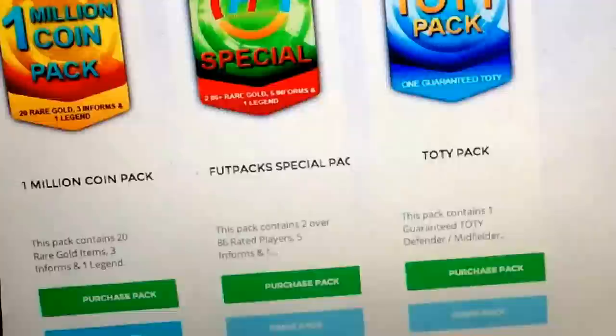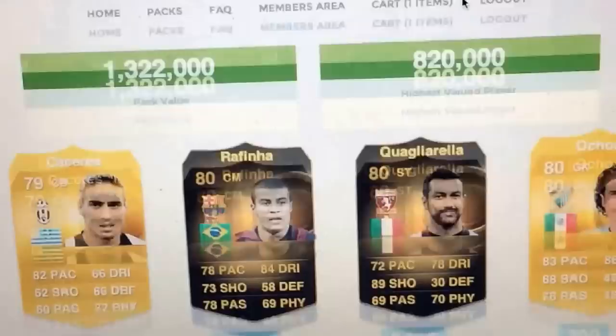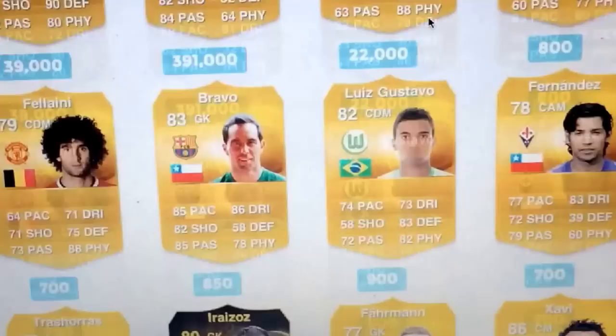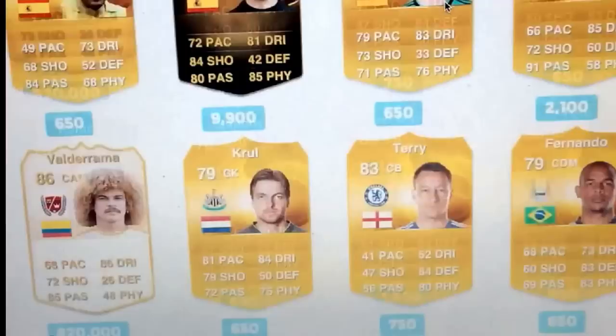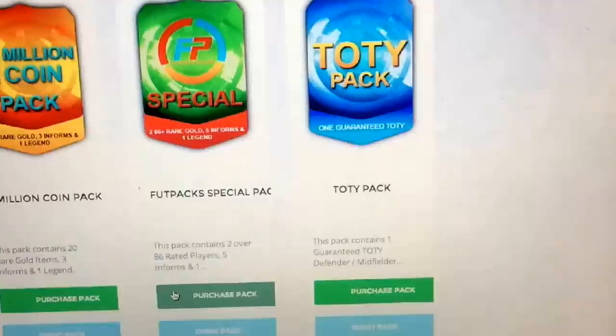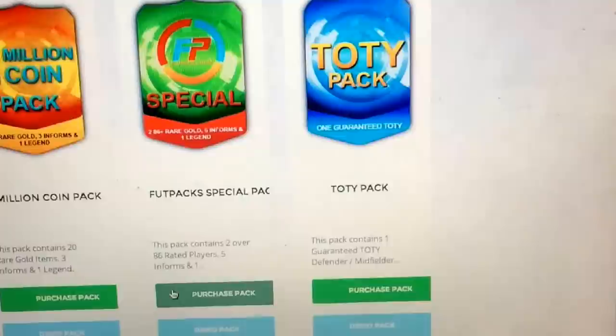Next demo pack — one million coins. Will it be good? That is a good pack! 1.322 million — that means we get to open a FootPack special pack. Valderrama was the legend, and he's 820k. It's a pretty good pack. Before I get to this awesome special pack, make sure you enter the giveaway by subscribing to my channel NF95 and Tesla Gaming, who has basically done everything possible to make this video happen.